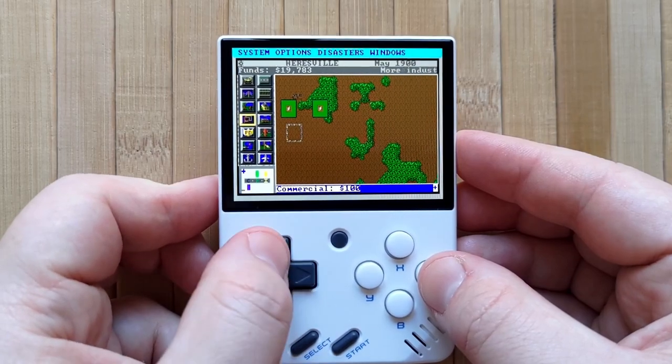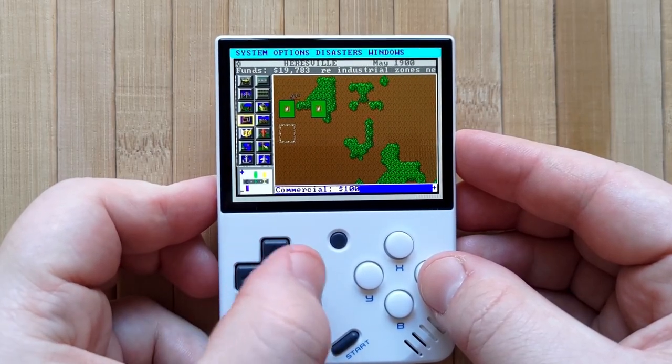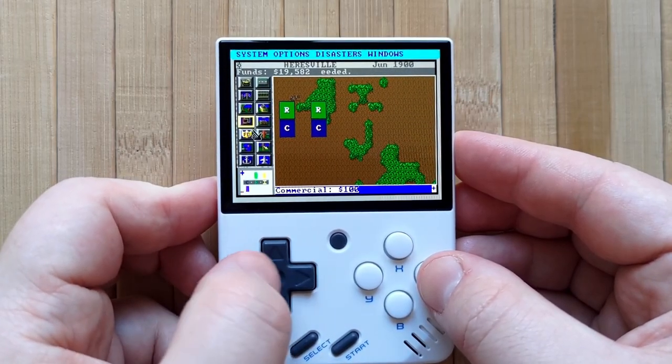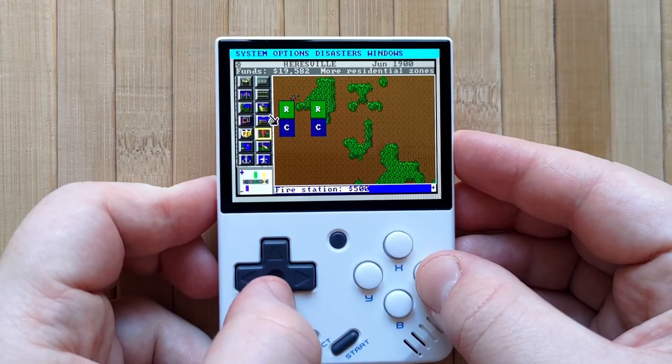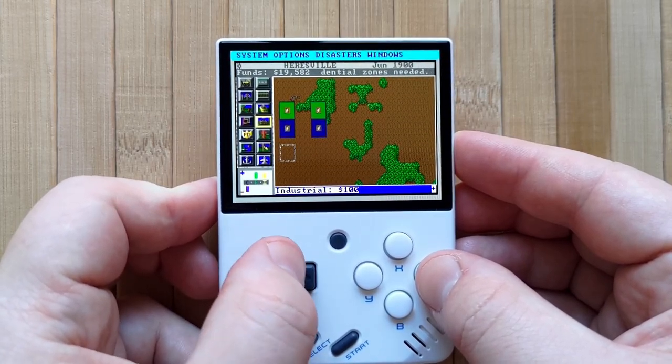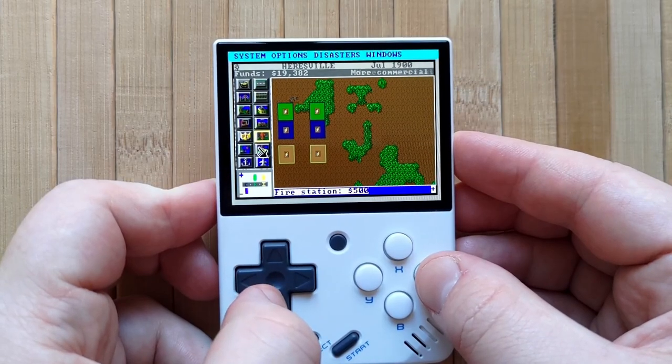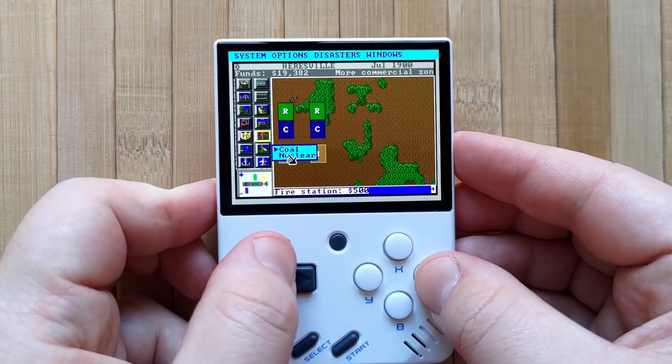You can generally expect compatibility to get pretty flaky around 1993, and especially with 3D games — they barely work, to be honest. Also, the lack of USB peripherals makes games that use a full mouse and keyboard pretty difficult to play, although not impossible, as you'll see later on. There's only one way to move forward with this, and that is to begin the video.